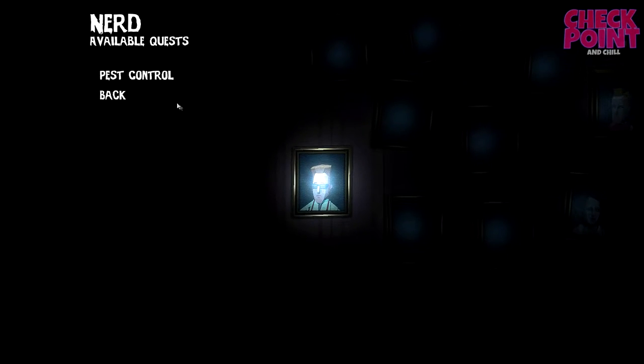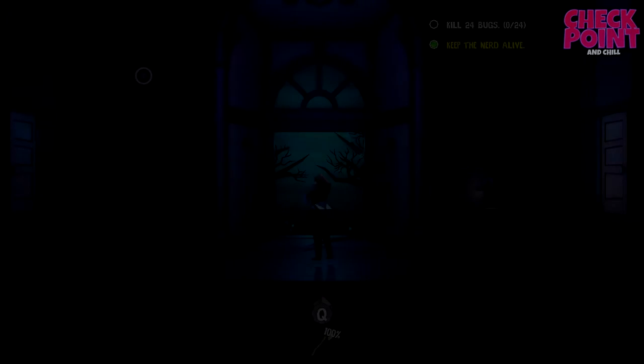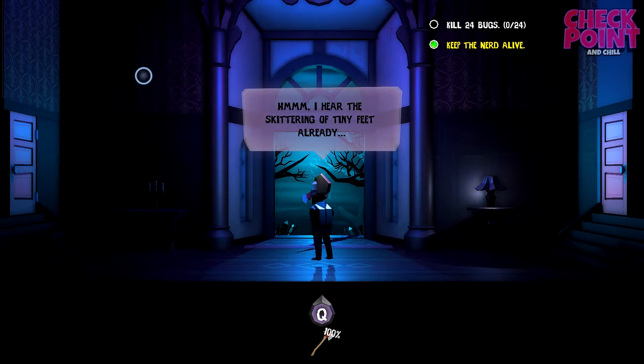Let's do the nerd one first. I'm not sure if each character has like a different advantage over the others, but we'll find out. Pest control - we've got to eliminate some bugs or something. We're in. Keep the nerd alive, kill 24 bugs.